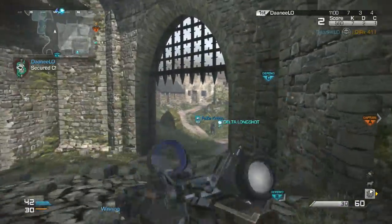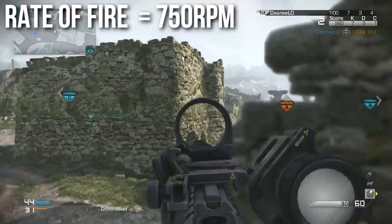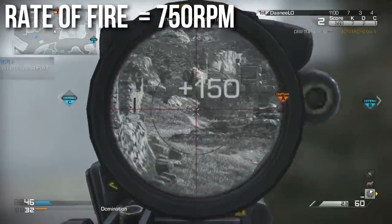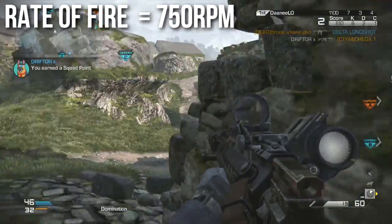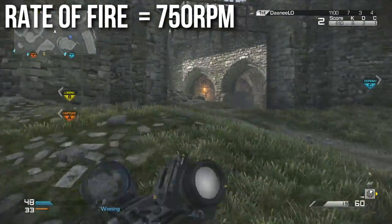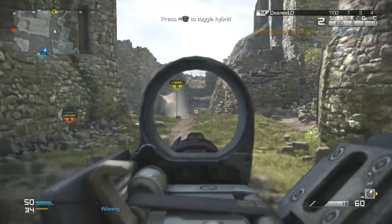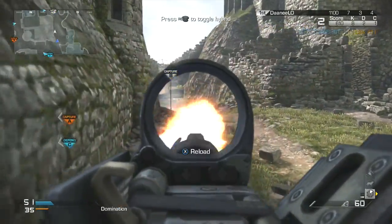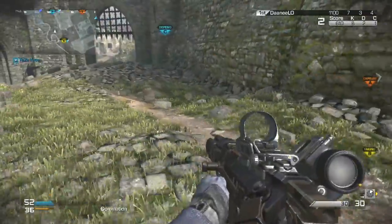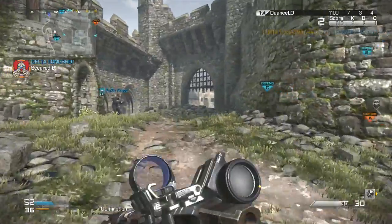It shoots slightly faster than most of the assault rifles in the game at 750 RPM. This is the same rate of fire as the MSMC or PDW from Black Ops 2, or the MTAR for that matter. This is a good rate of fire because of the way the coding works, and the way it rounds numbers. You will probably have the least amount of rounding errors with 750 RPM, so this will have the most consistent rate of fire across all situations. I would note that it is slightly higher than other ARs.